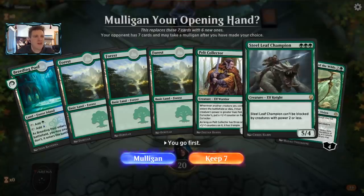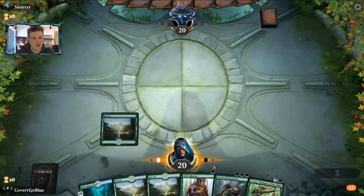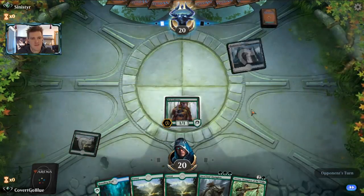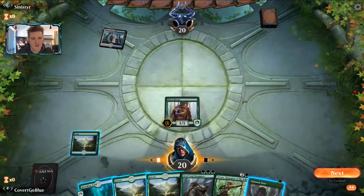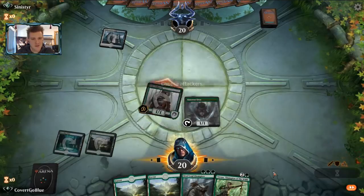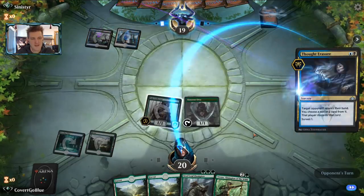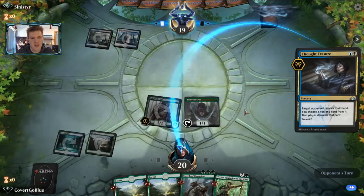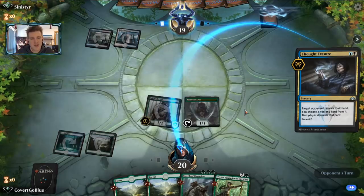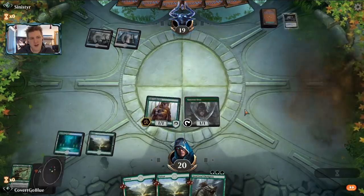Game two: we have a Pelt Collector on the play but no play until Vivian or Steel Leaf. We can keep it. The opponent brought the Nicol Bolas avatar - Esper - with a Hallowed Fountain to lead off. We found a play: something better than nothing. A Thought Erasure is about to make my day sad - it takes one of my better cards, but can't take both, and they occupy the same spot in the curve so the opponent will be under pressure. If they take Vivian then we know they have good removal for the Steel Leaf.